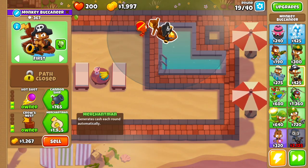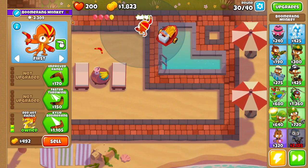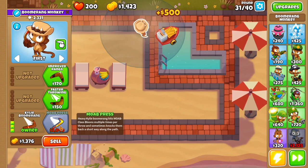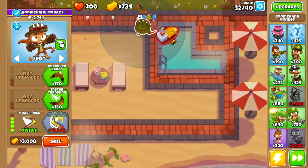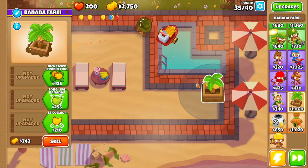Then we want merchant man and then favored trades. At this point we're gonna go back to the boomerang monkey — we're gonna get Kylie boomerang and MOAB press — and then we want to set him to strong.